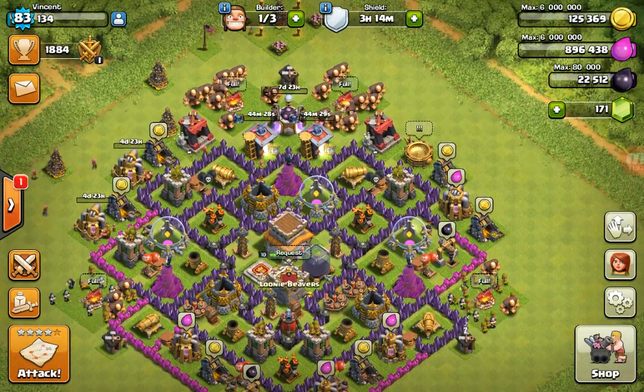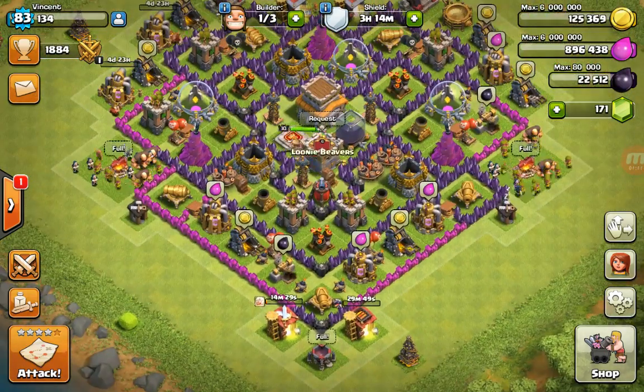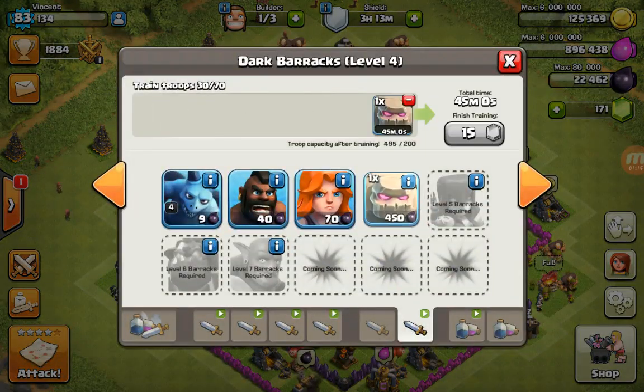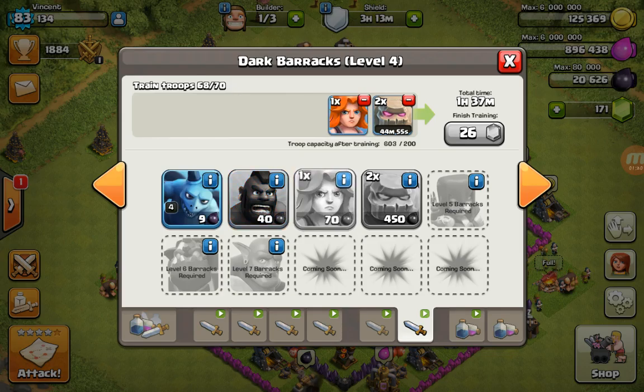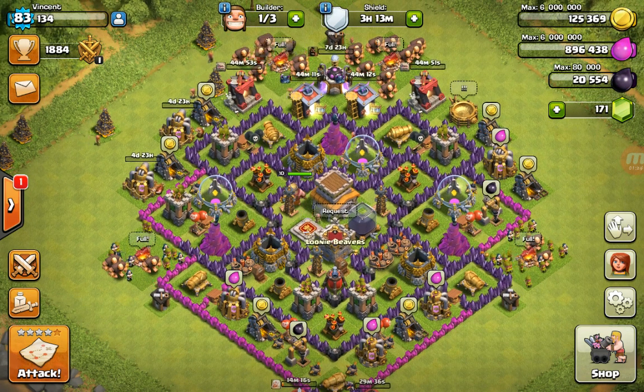First I'm going to delete my troops training, which I was originally going to train. This trick only works if your army camp is full. Go to your barracks and train the troops that cost the most.